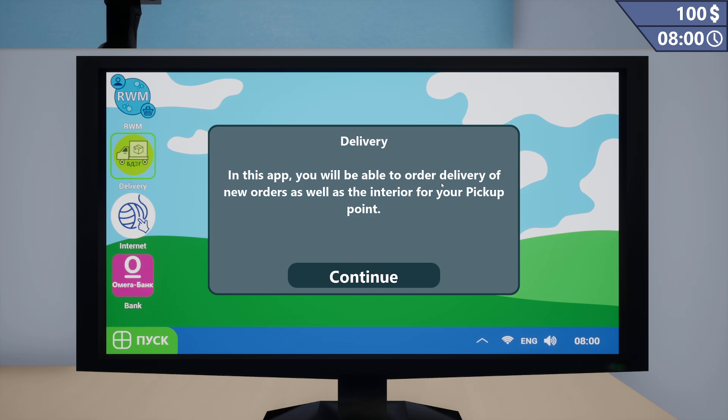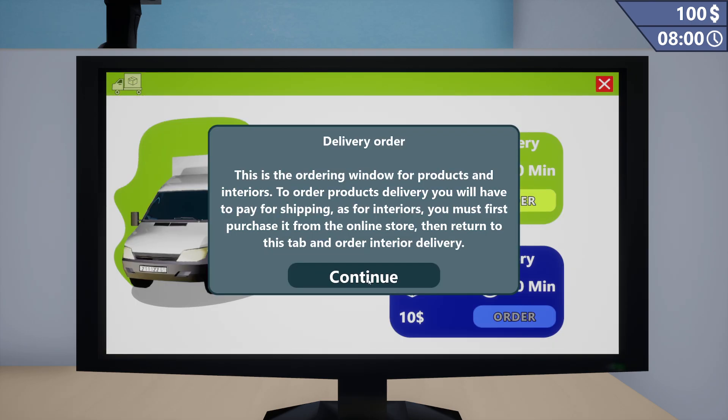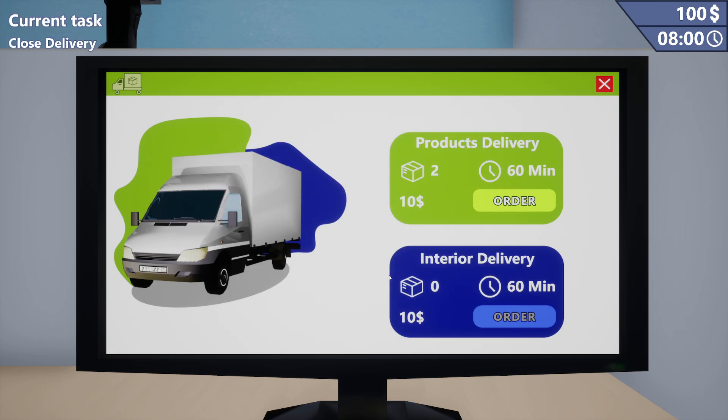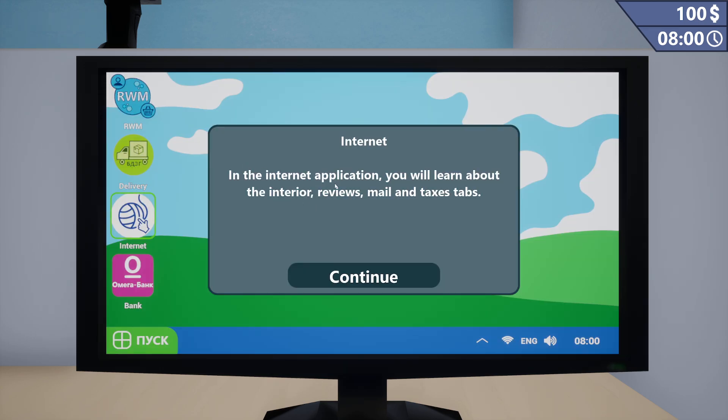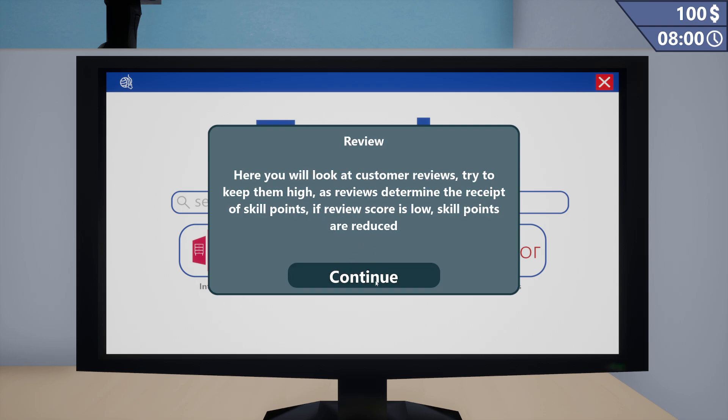Now what? In this app you will be able to order delivery of new orders as well as the interior of your pickup point. This is the ordering window for products and interiors. To order product delivery, you will have to pay for shipping. As for interiors, you must first purchase it from the online store, then return to this tab in order to order interior delivery. You will learn about interior reviews, mail, and taxes. You can order different furniture to make your pickup point better and comfortable. Almost every interior has its own bonuses — don't forget to read them.